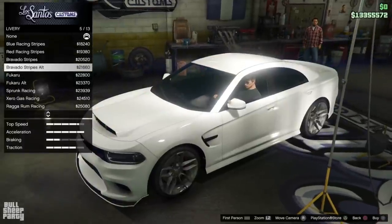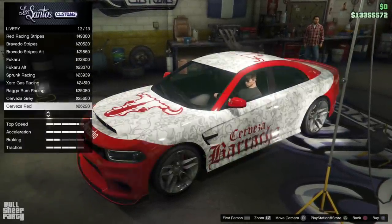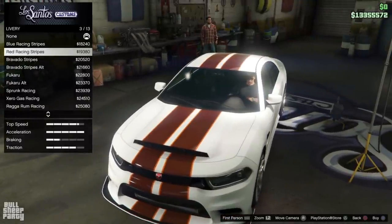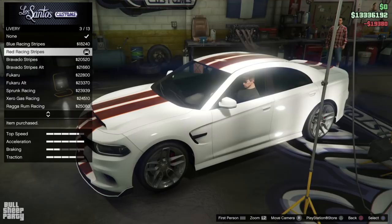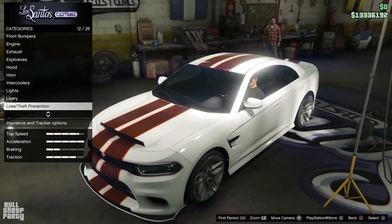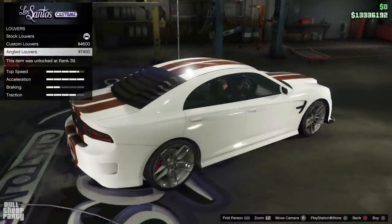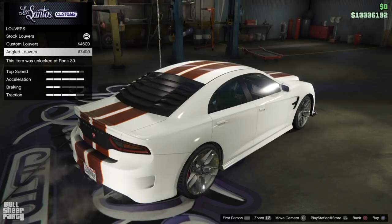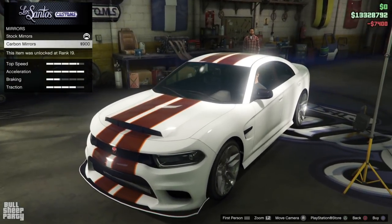Here are all the liveries you can choose for this vehicle. I'm not usually a big fan of liveries, but this one actually looks really good, especially with the white. I think I'm gonna go for it — I really like how this one looks. We can also change the mirror style to carbon, so let's do that.